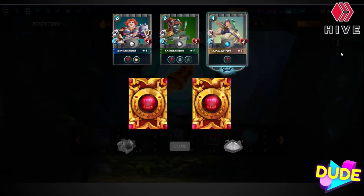Rare — Ajax Lightfoot! Nice. Looks like it's for the life splinter, four mana, but look at that speed — six speed. Nice.